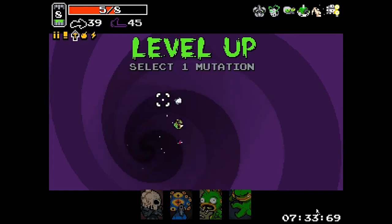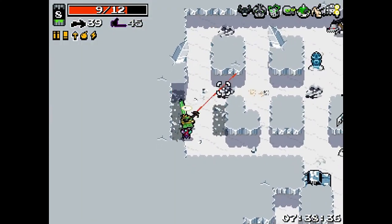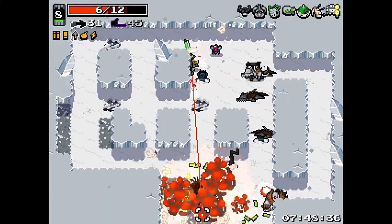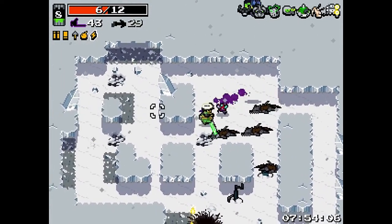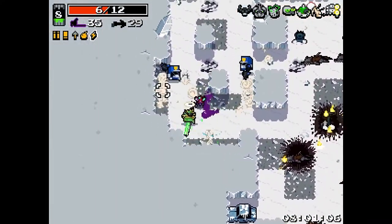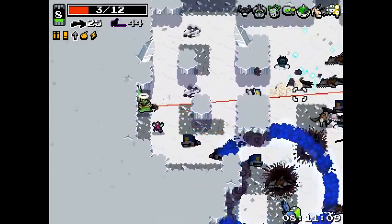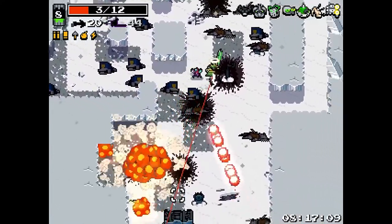Nice and we're level 8. We have no health mutation currently - we're going rhino skin. Our last mutation definitely needs to be health, definitely second stomach. Now if we can do this right - get into it. No long arms so we can't really... just taking my time, taking my sweet time.